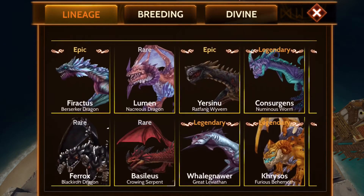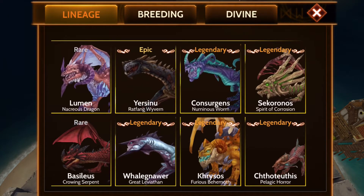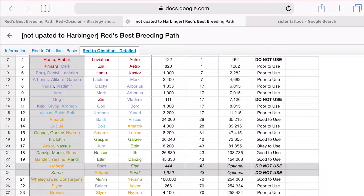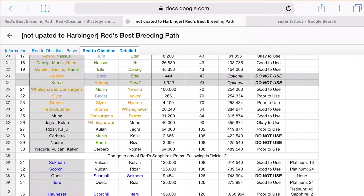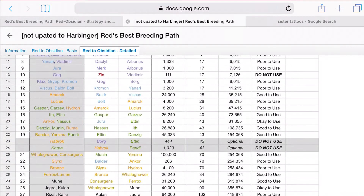During this time frame, XP starts to get more challenging to build up, and for gold you'll want to do Consurgents and all of them. The trick answer is you want to breed all of them. I can't give specific information without knowing what you have, so the best thing you can do is go to Red's breeding path - I'll share the link below. Gasper and Garzev are your first two green dragons, and Bander and Sinew will be your first gold dragons to work towards.